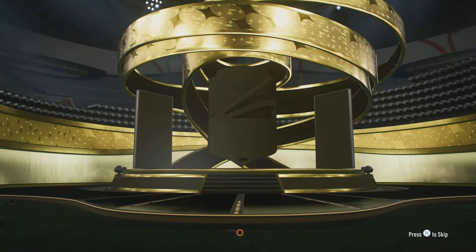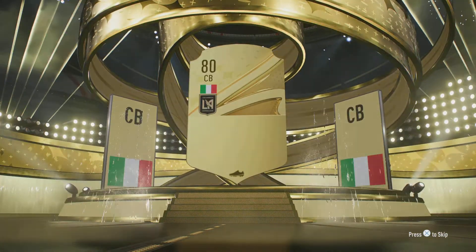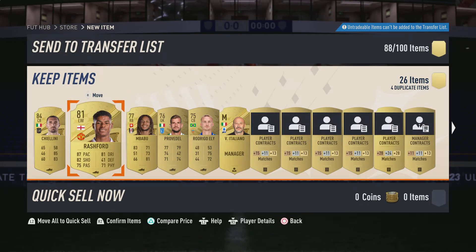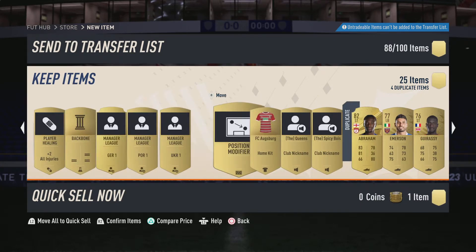One more of these — I wouldn't be surprised if we got nothing this whole opening. That is at least Boards. Chiellini — come on, one walkout. Oh, a tradable Rashford! Nice. I'm gonna keep Rashford and the rest to go on the bench.